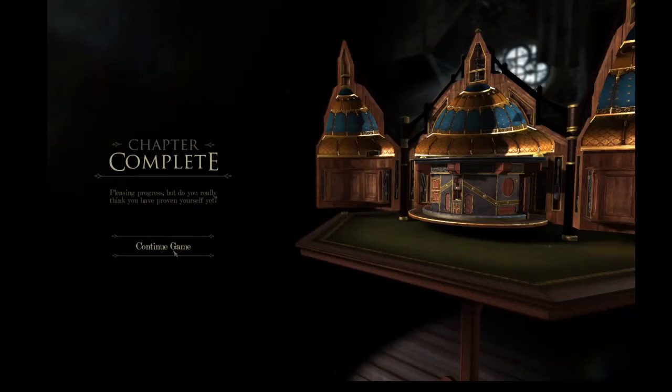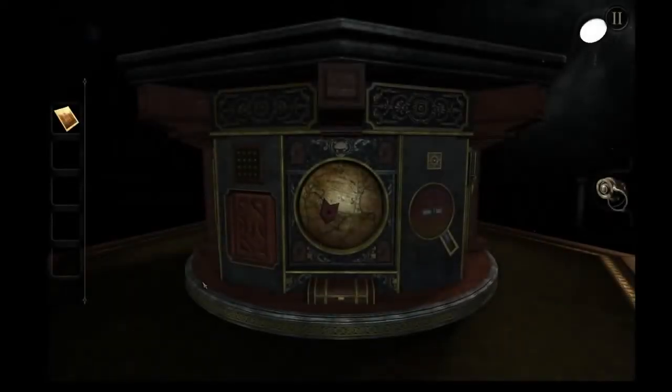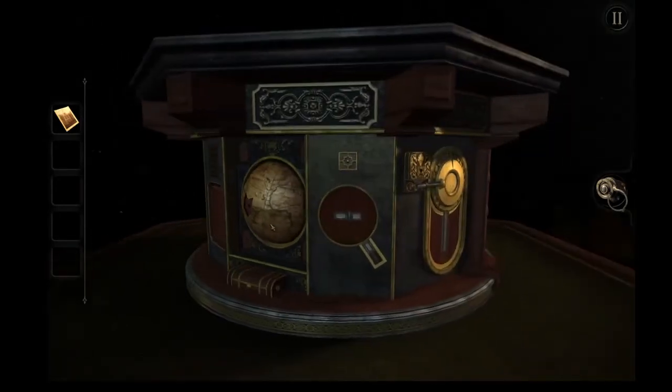Hey guys, PennaDaily here, and welcome back to Let's Play The Room. In the last episode, we finished the Cathedral Puzzle Box chapter, and now we're going on to the Squat Puzzle Box chapter. So let's look around and see what we've got.